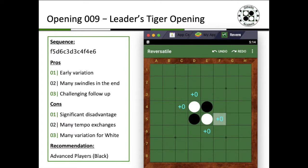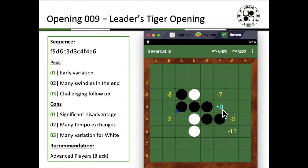Let's jump into the sequence. You have that usual sequence to the Tiger Rose Bill, and over here instead of jumping into the Tiger Many Blacks or the Rose Bill, you actually play E6 as a variation move, which is minus 4 on the software recommendation.